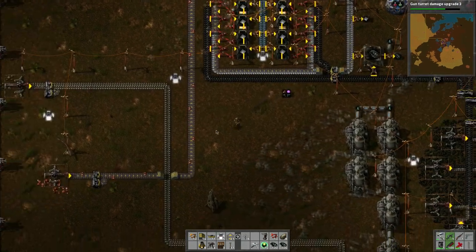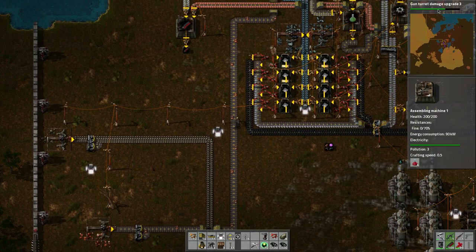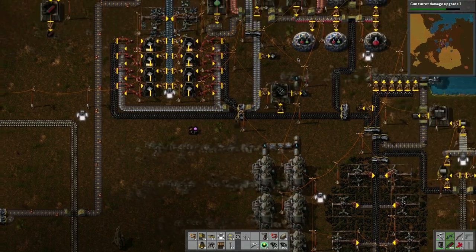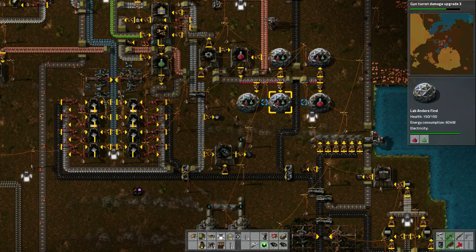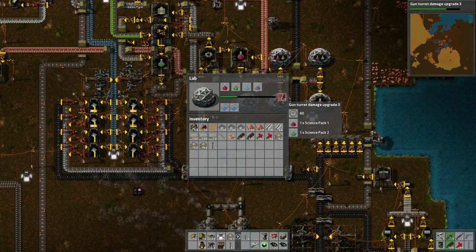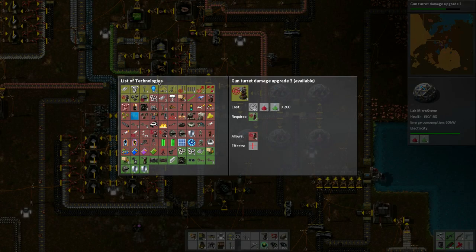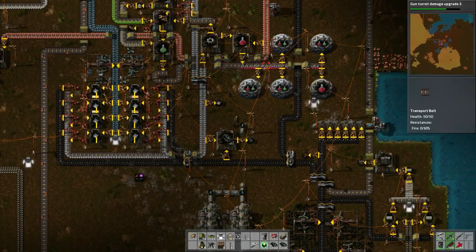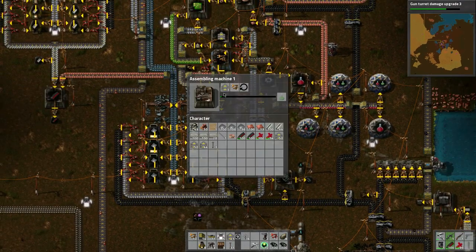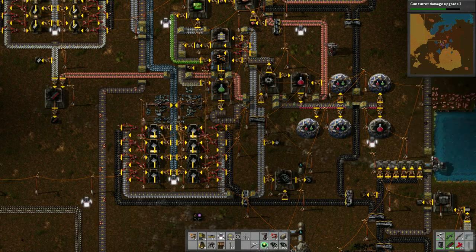Lights turning on — beautiful, I like lights. While we wait for this to increase... okay so it's slowly working up. It's not that fast. Looks like I'll need to research lab efficiency after this because the speed is just not acceptable. Maybe it has something to do with not enough green packs — though it looks like they're still being made. It's just waiting to put them on the conveyor.